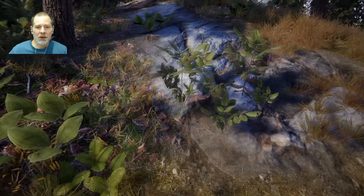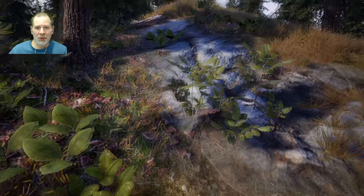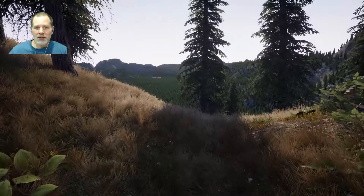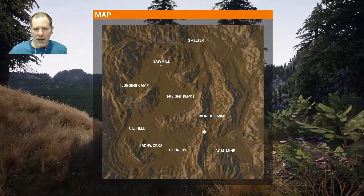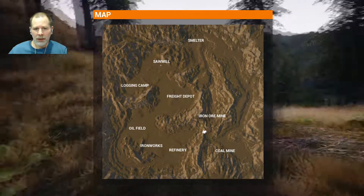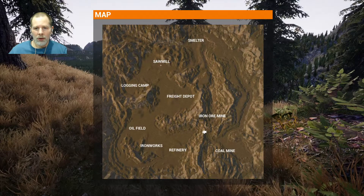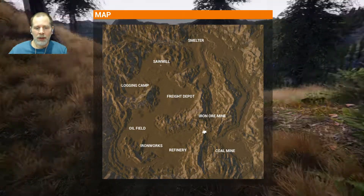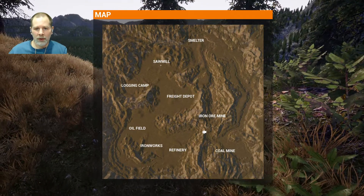Howdy folks! Welcome to episode 23. We're out in the woods. I'll show you on the map here. We are on this little pass between the coal mine and all this stuff down here, because I don't want to have to go all the way up from the coal mine to the smelter to the sawmill to get back to the refinery and the ironworks. The oil field and all that stuff.